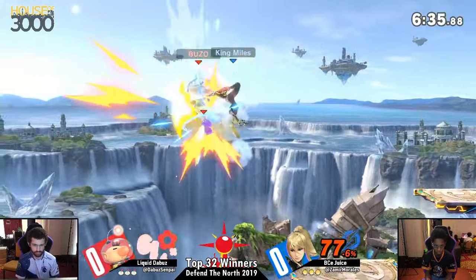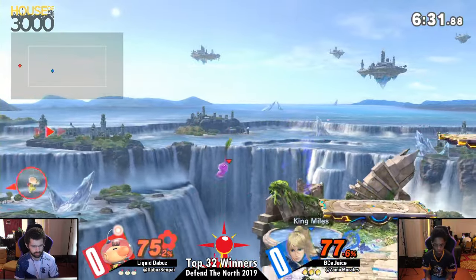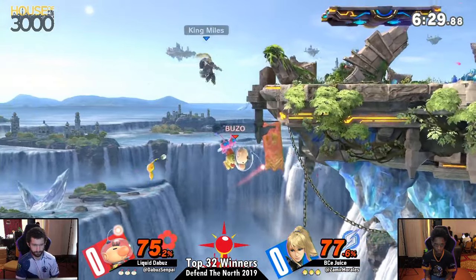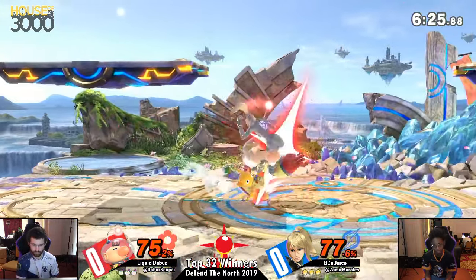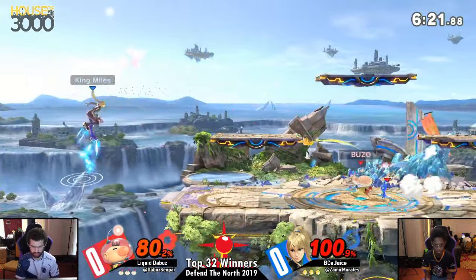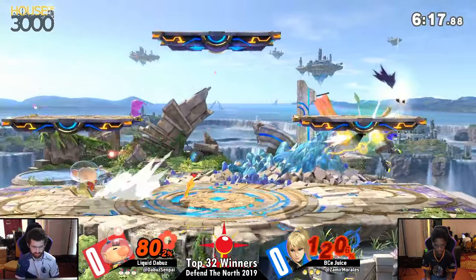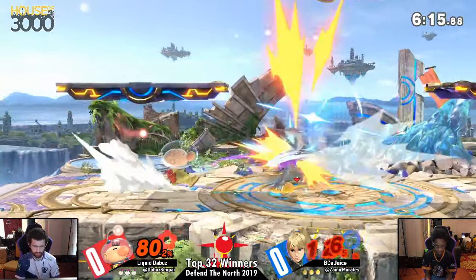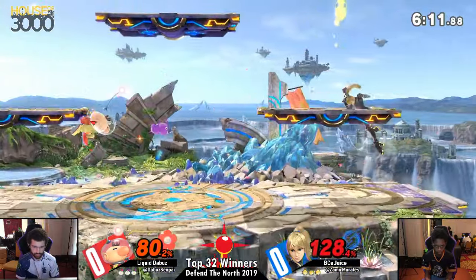One thing about this matchup that I think is interesting — having not seen a whole bunch of it — is that Zero Suit has typically two types of moves: a move that is active for a really long time with a lot of hitboxes, or it's out for a split second and then she auto-cancels it. One of those is really good for dealing with Pikmin, and one of those is really good for keeping active while Pikmin are on you.